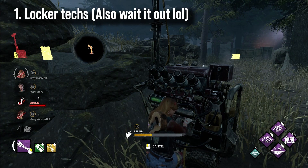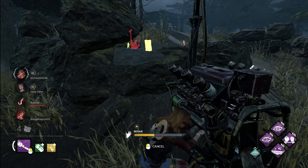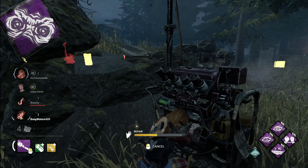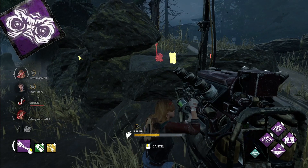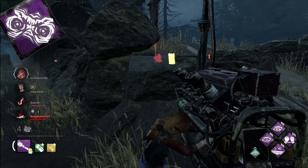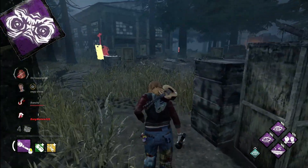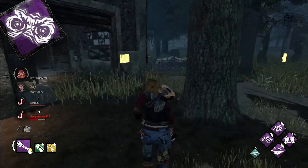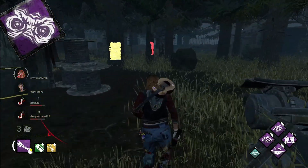Now let's talk about some of the best anti-flashlight perks and why you really shouldn't be running Lightborn. The thing about Lightborn is that sure, it counters flashlights, but that's it — that's all it does. If a survivor tries to blind you at a pallet and finds that you have Lightborn, they just won't do it again. Maybe you get a hit a little sooner, but that's all the perk value you'll get, especially if they're on comms and able to call it out.